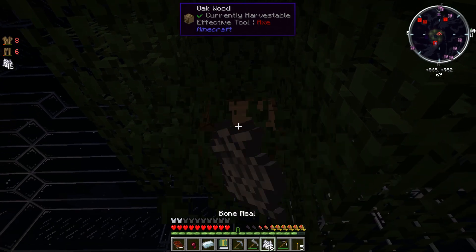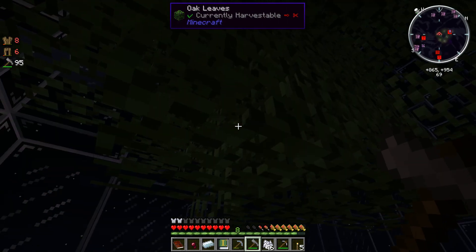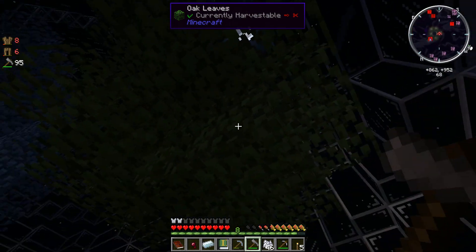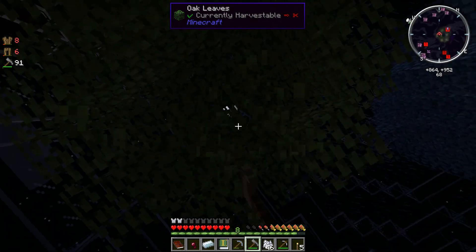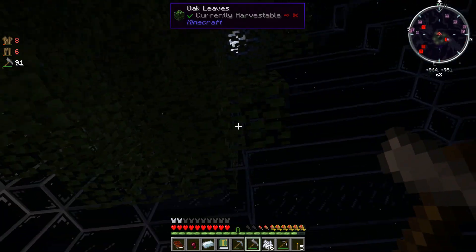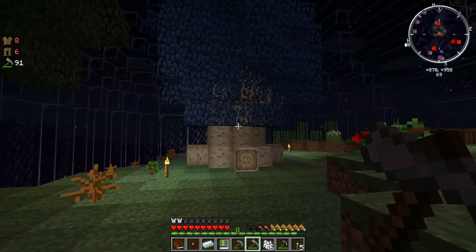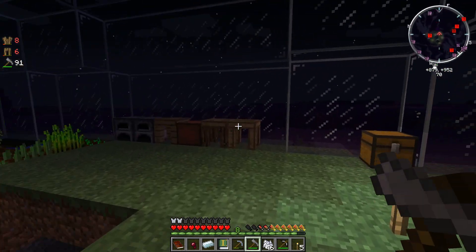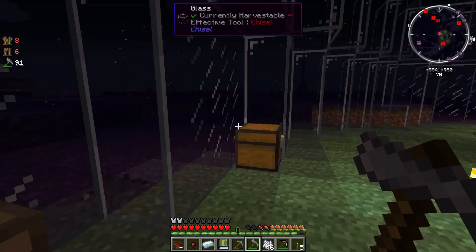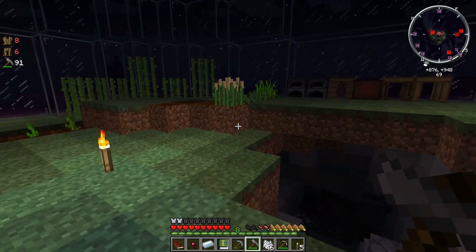This is a pretty big tree I managed to grow here. It's got branches and everything. I probably shouldn't be using my mattock to break leaves. If anything, I would want a scythe, but I can't make that yet — not until I upgrade my tool station to a tool forge, which requires quite a bit of iron or some other kind of metal.